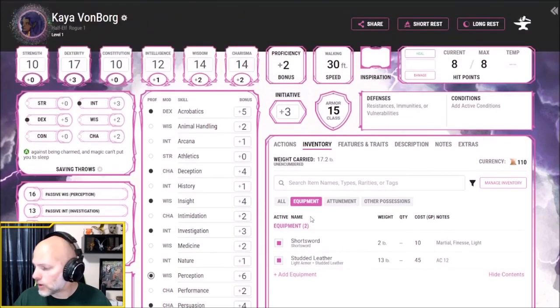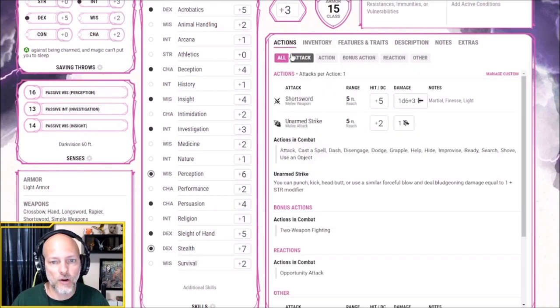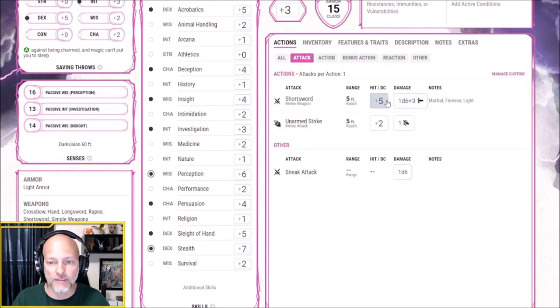At level 1, we also get Thieves' Cant, which lets us use signs and signals to communicate with others who know that code language. We also get Sneak Attack. At levels 1 and 2, we'll use a short sword — attack option of +5 to hit using dexterity, doing a d6+3 piercing damage. If we have advantage on that attack, we can use our Sneak Attack and add an additional d6. So if a fighter is engaged with an enemy and we get in there too, we'll get our sneak attack bonus. That does it for level 1.